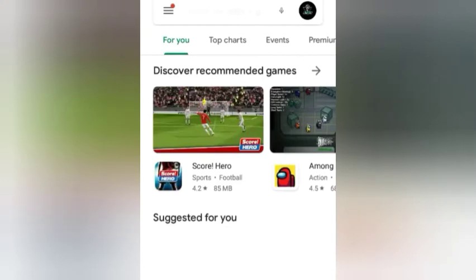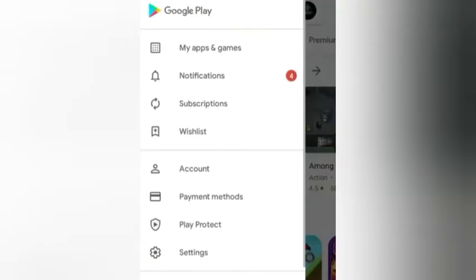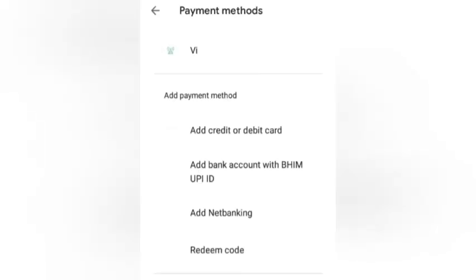If you are interested in the DASWAL GAMING, we are going to check out the sim. You can check out the Google Play Store, and you can check out the payment. You can check out the sim on the phone.